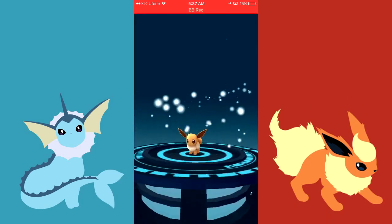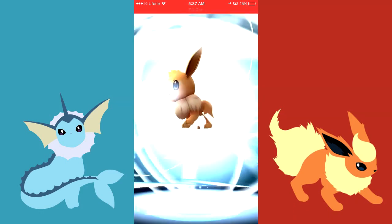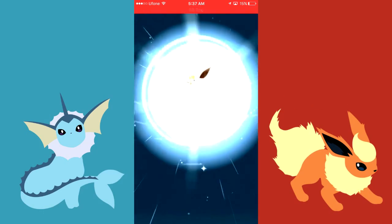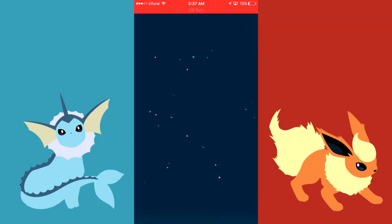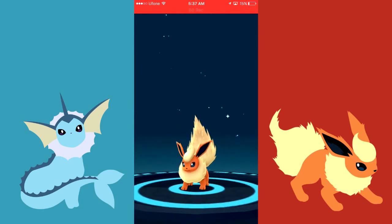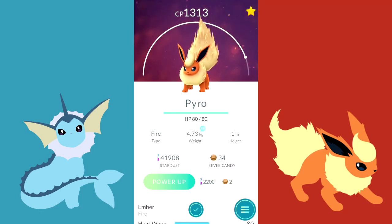Going to evolve the Flareon now. Here we are — here's the Flareon and the CP is 1313, quite cool and better than Sparky the Jolteon.